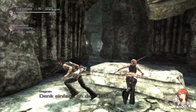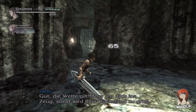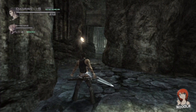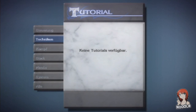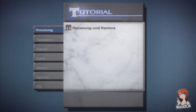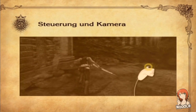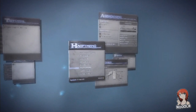Wie war nochmal die Steuerung? Verwende den Nunchuck-Stick, um zu laufen. Drücke Z, um die Kamera hinter der Spielfigur zu zentrieren. Man kann hier auch den Classic Controller verwenden, aber ich benutze die normale Wii-Fernbedienung und Nunchuck.